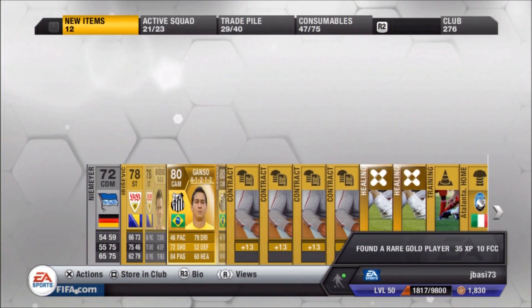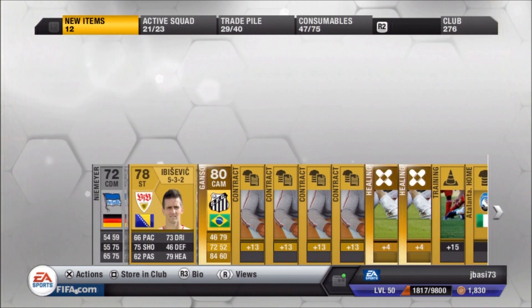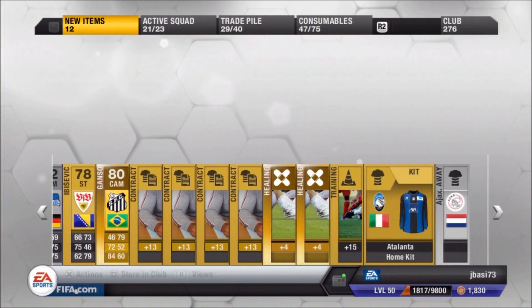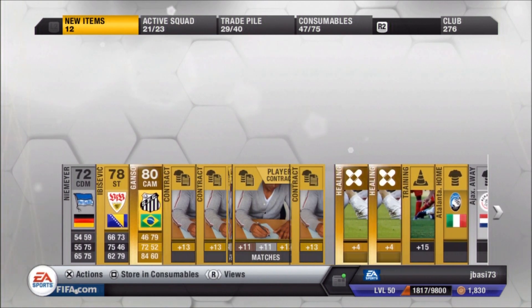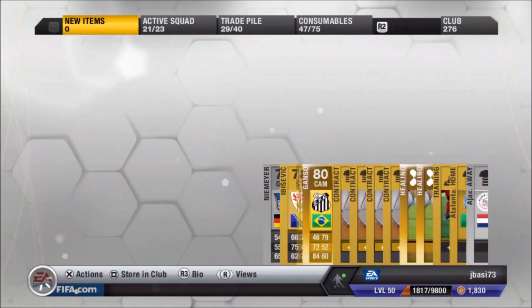Right there we do get Gonzo, and wow — he has 46 pace, that's horrible. He is in the 4-1-2-1-2 so hopefully he does sell, but 46 pace is just horrible, no one's gonna want to use him. I think he's a five-star skiller though, so I'll make sure to check that out later. We'll just store him in the club for now.